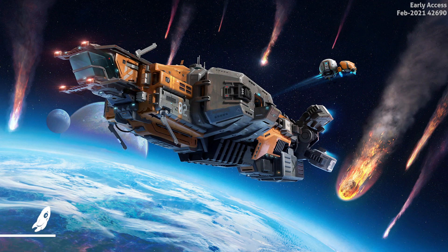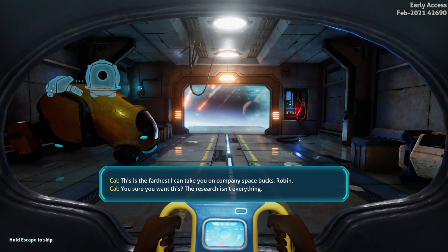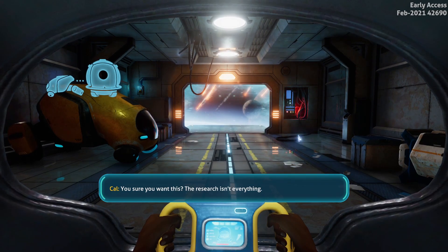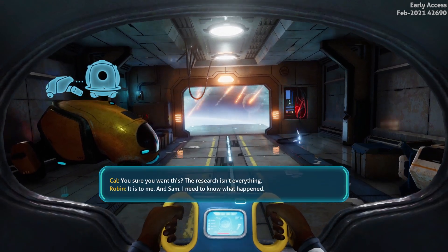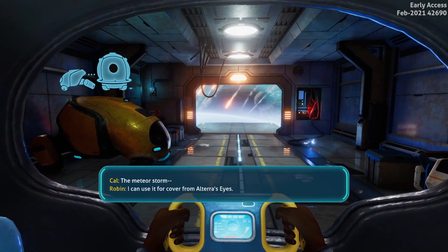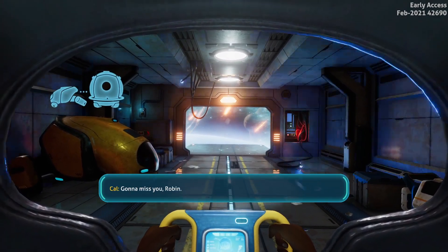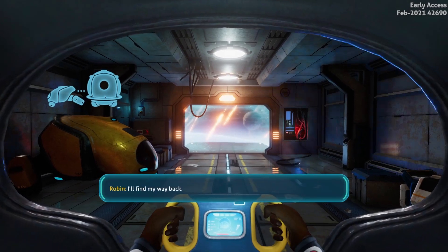Start off with survival. Oh, that ship looks pretty cool — I'm guessing that's the ship we start off of, and then we go onto this weird little planet. Cinematic dialogue plays: a character named Robin is being dropped off, with someone saying the research means everything to them and they need to know what happened to Sam.